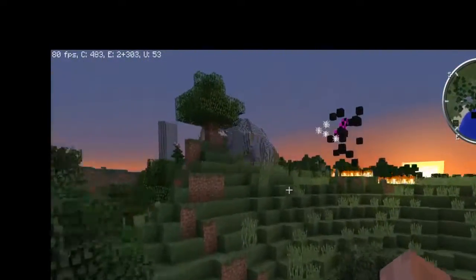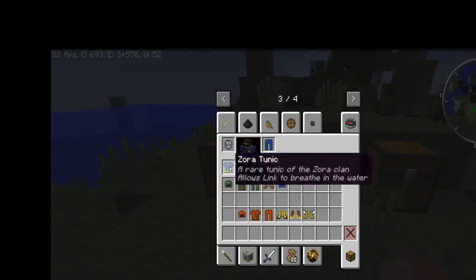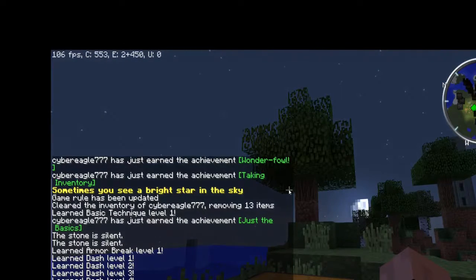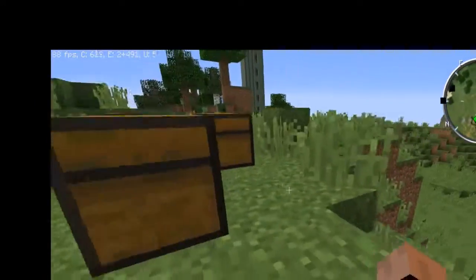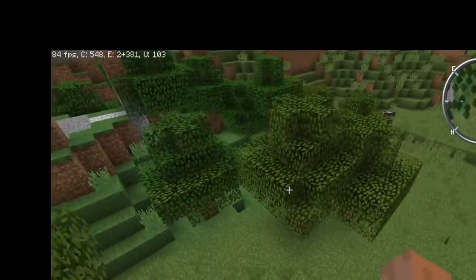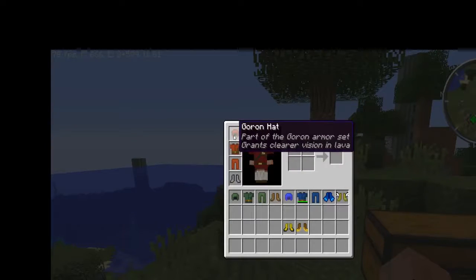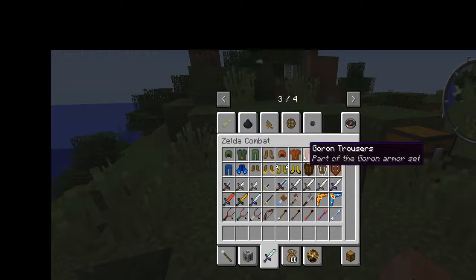By the way, if y'all are wondering about the fire over here, I'm not exactly sure what happened. I was testing out a spawn egg and I saw a Goron attacking a zombie, and next thing I knew the building I had over here was on fire. Anyway, now we're gonna be looking at the Pegasus boots. As y'all can see, I did just take some damage - these give you speed and it looks like jump boost.